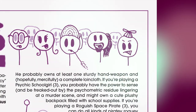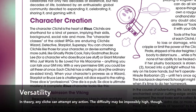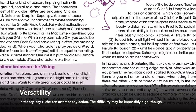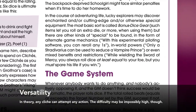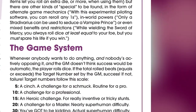Each cliché is rated with a number of dice from 1 to 6. Whenever you attempt an action, decide on a relevant cliché, roll that many six-sided dice, and total them. The GM will set a difficulty number based on how appropriate the cliché is to the action. If your total is equal to or greater than the difficulty number, you succeed.